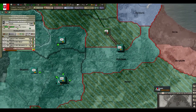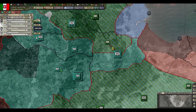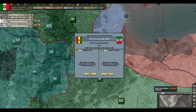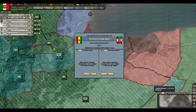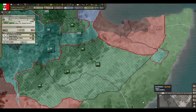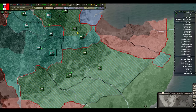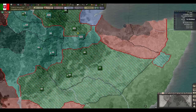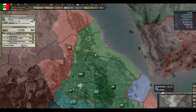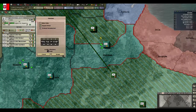Moving units around — go there, go there, you go there. And bomber wing, go. I should actually just open this up for air units. I have this guy and this guy. There we go.